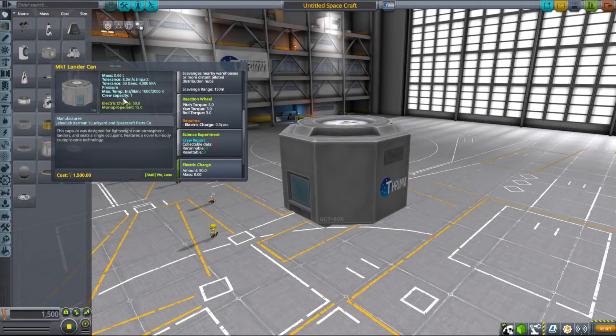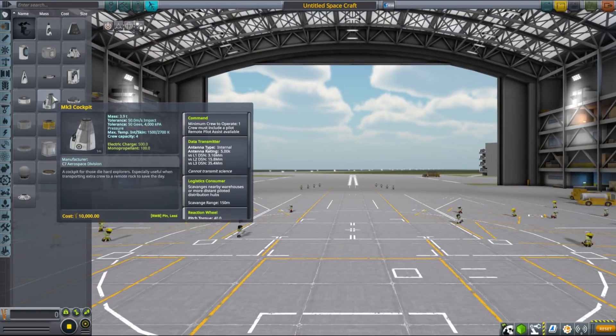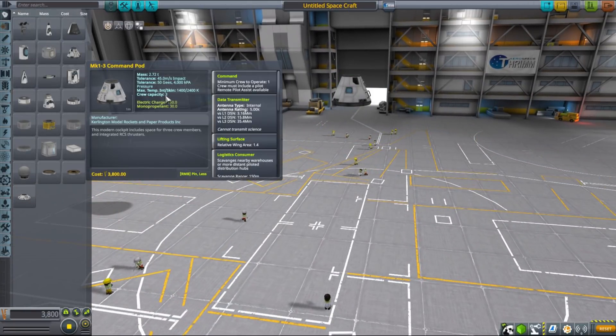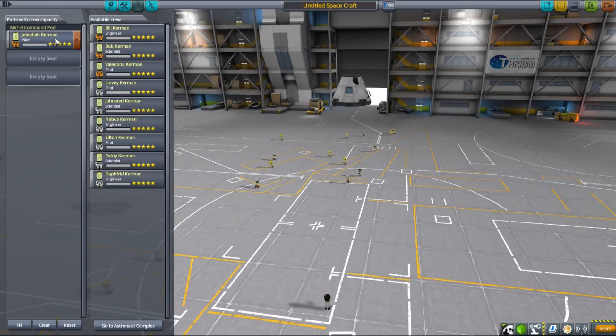By default, every part that has crew capacity will provide seven and a half kerbin days of habitation. So the small lander can will provide seven and a half days, but parts with larger crew capacity will provide more. This more advanced landing pod has a crew capacity of three kerbals, so for one kerbal — if we just put Jebediah inside — it will provide over 21, or 22 days of habitation to be precise.